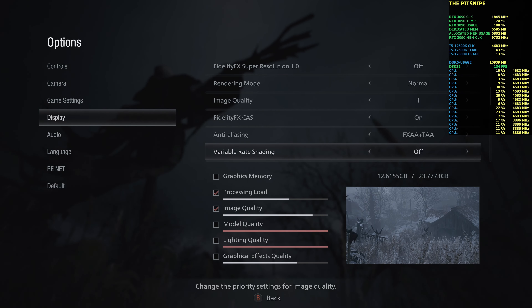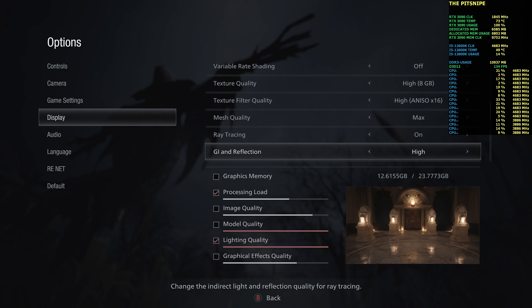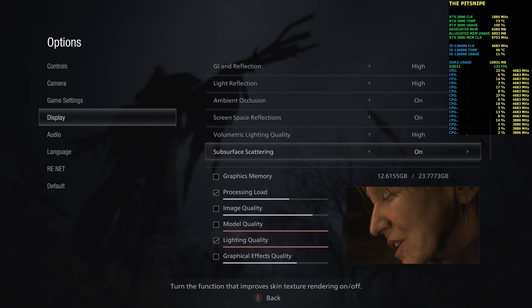Anti-aliasing, you can see where that's set. Variable rate shading — from what I read, you take an actual hit in image quality if you turn it on. But you can turn it on if you need to, based on how powerful your GPU is, to get better performance and more frame rates. I'm going to leave it off. Texture quality as high as we can go. Same thing with texture filter quality and mesh quality. Ray tracing is on. GI reflection high. Everything's maxed out.